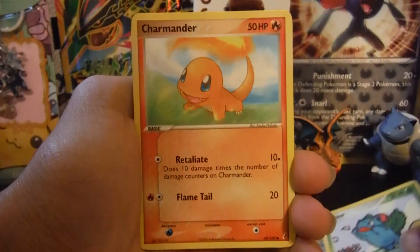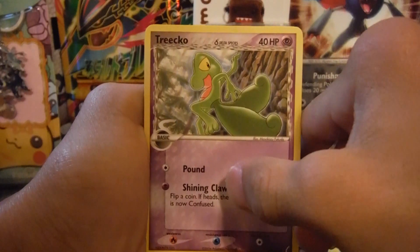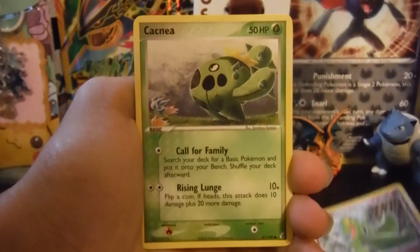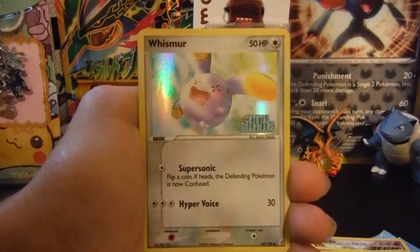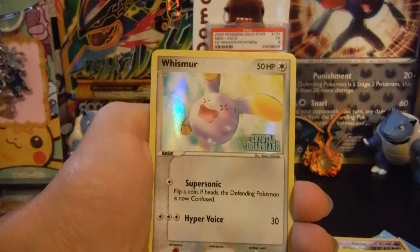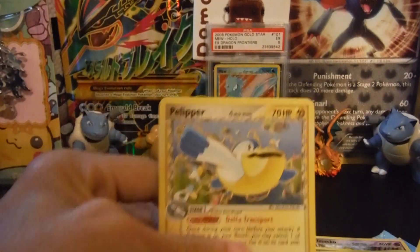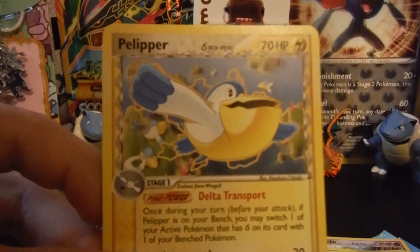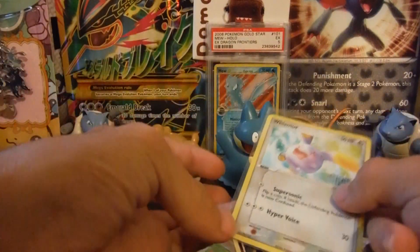An Ivysaur — love the artwork of these — a Charmander, a Wingull, a delta species Tropius and he's a psychic type here, a Cacnea, a very nice artwork Mudkip, an awesome reverse holo Crystal Guardians stamped card. The next card is a delta species Pelipper making him an electric type, and this is just a non-holo rare. So in this blister pack opening we got some pretty cool pulls — not gonna lie.